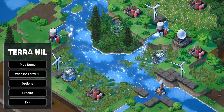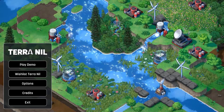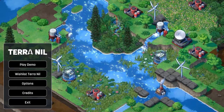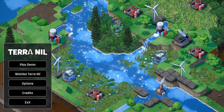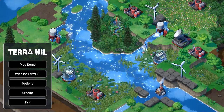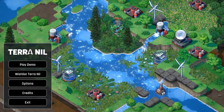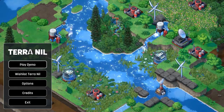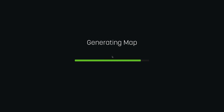From the makers of Bro Force and Genital Jousting comes Terra Nil, a game about saving the environment. It is a puzzle game disguised cleverly as a colony builder. If you watch the trailers you think, oh this is like a colony builder, you're terraforming, you're doing all this stuff — and it is, and it isn't. There's no way to continue in this demo; it procedurally generates a map every time, so you have like infinite playthroughs.